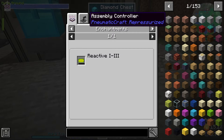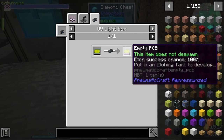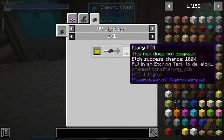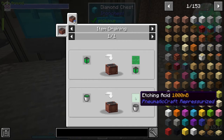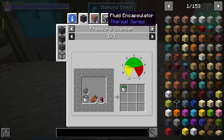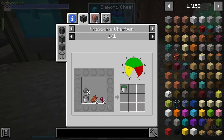Now we need a UV light box to translate the PCB, then we need an etching tank with acid. Etching acid is made in the pressure chamber — it's fluid encapsulation. The recipe is gunpowder, a bucket of molten plastic, rotten flesh, and spider eye. One bar of pressure gives us one bucket of etching acid.